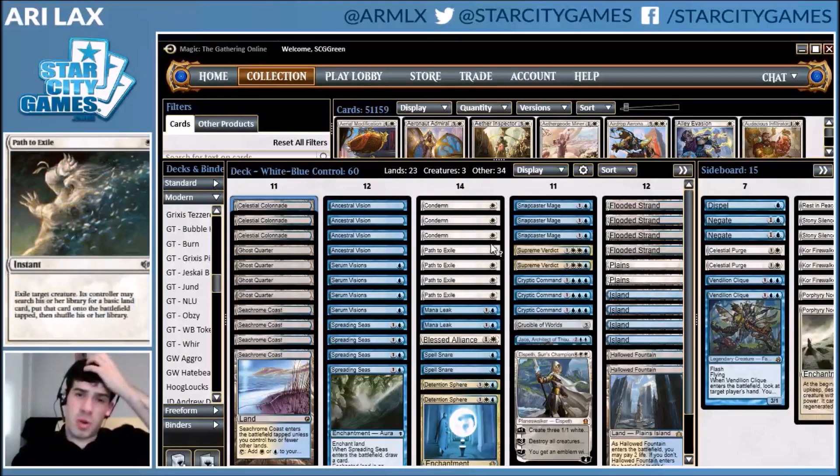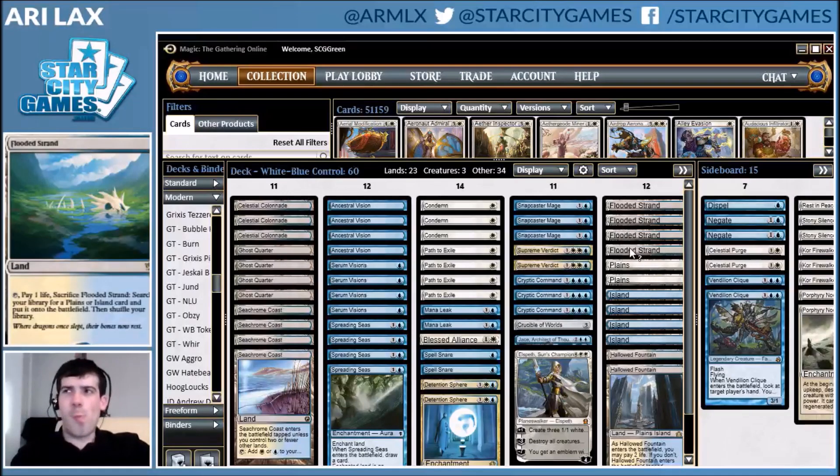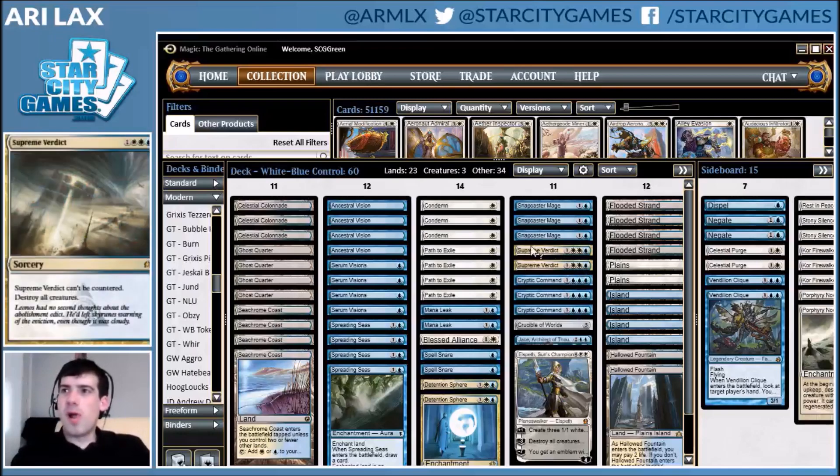This deck is kind of heavy on non-basics that are not fetch-duals. That's been a historic structural weakness — at times these blue-white decks have been weak to Blood Moon. There was a point where Jeskai's three-color mana base was just miles better against Blood Moon because it had way more fetches, making it way more likely that deck could find all its basics. This deck is a little better because there's Flooded Strand, but you'll see only four fetches. His teammates were on Jund and Affinity, so you could play Scalding Tarn here if you wanted blue fetches.